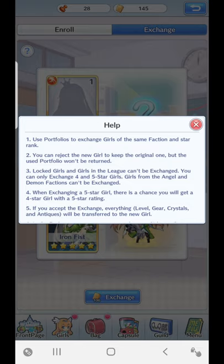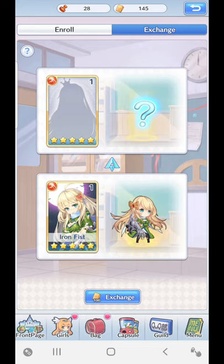When I say five-star base, I mean a girl that is usually a bit more powerful — so it does vary. If you accept the exchange, everything — level, gear, crystals, and antiques — will be transferred to the new girl. I didn't actually realize that! So if you're exchanging a girl at level 100, the new girl will also end up being level 100. That means you don't waste your money and resources, which is pretty cool.